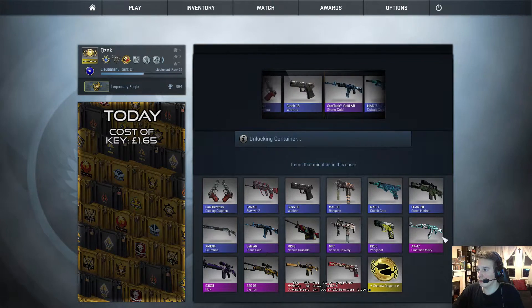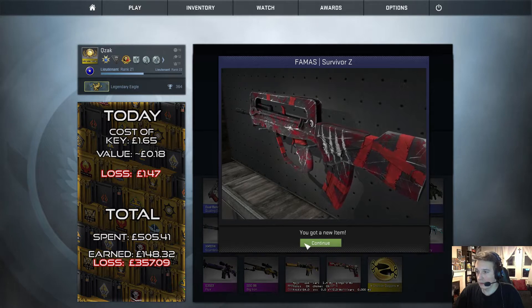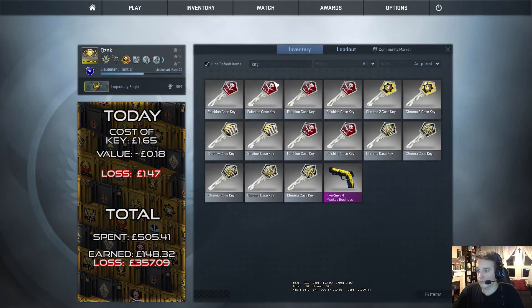The best thing we got out of a trade-up contract is the Wingshot P250 in Star Trek. What we get today is a Fama Survivor Z. Nothing interesting, to be honest.